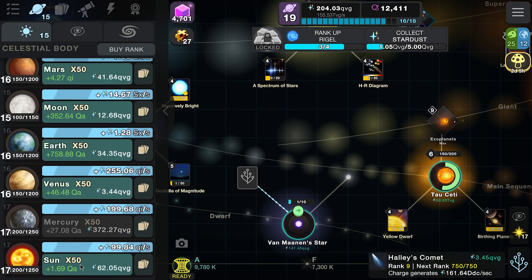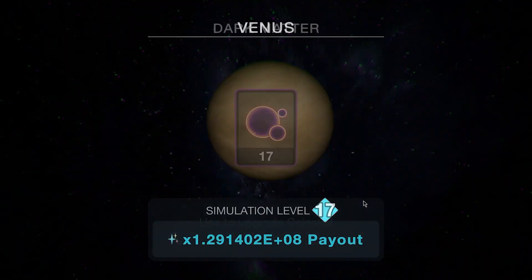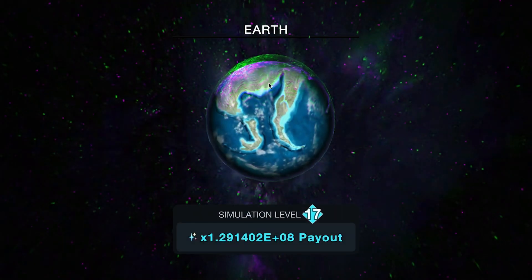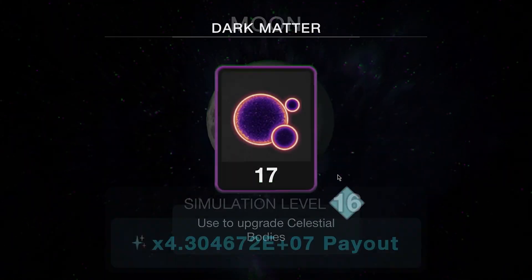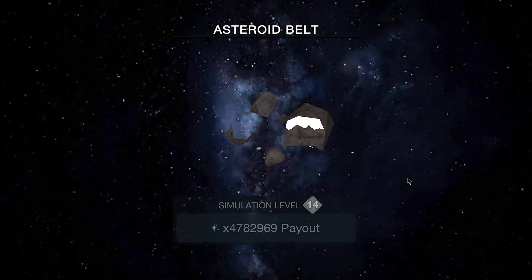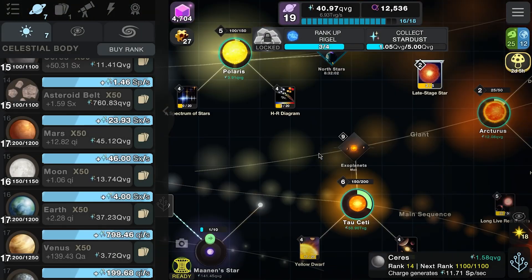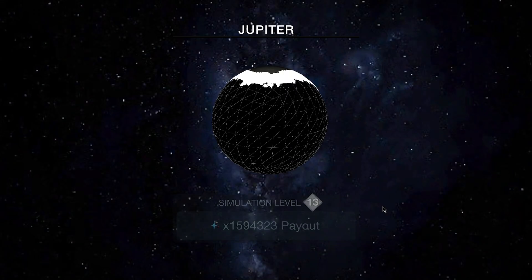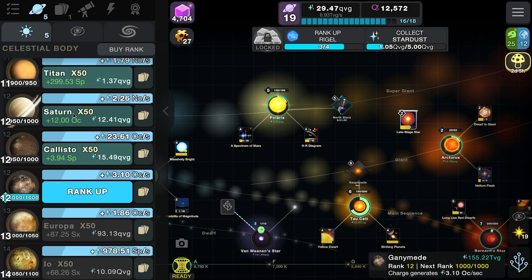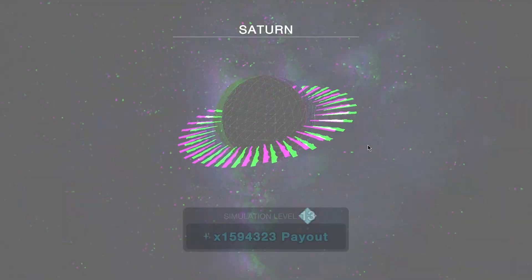We can level the sun all the way to level 18 - look at that payout, making absolutely stupid amounts of currency now. Let's get Venus leveled up too. Earth gets a cool futuristic skin. Let's get all these guys leveled up for more cards and treat ourselves to some superstars for even more cards. Jupiter, Io - excellent. Ganymede, Callisto - doing them all! We're getting tons of dark matter as well, which is great. I'm really enjoying this expansion.